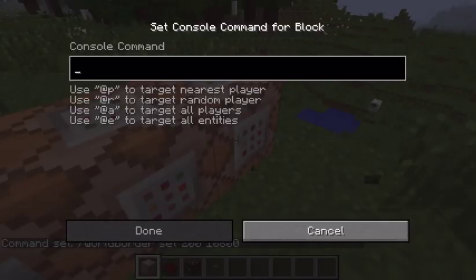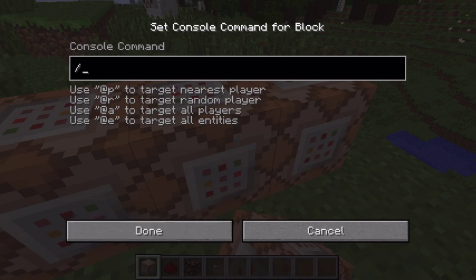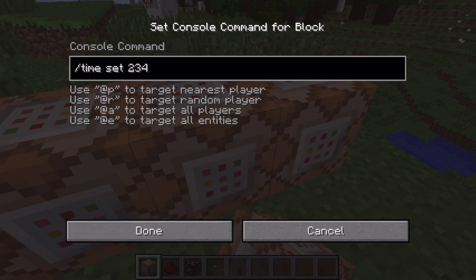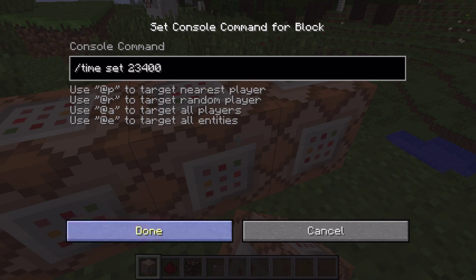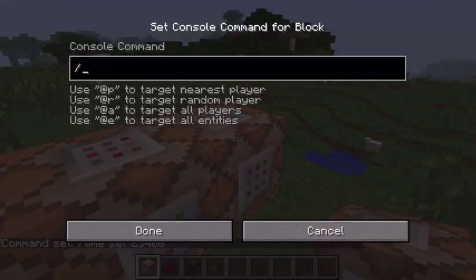The next command block you'd want corrects the time — go time set 23400, which is right at or just before dawn.